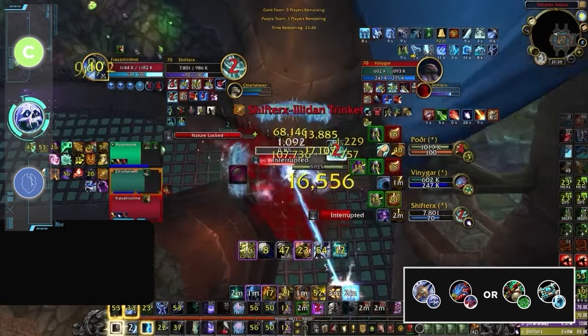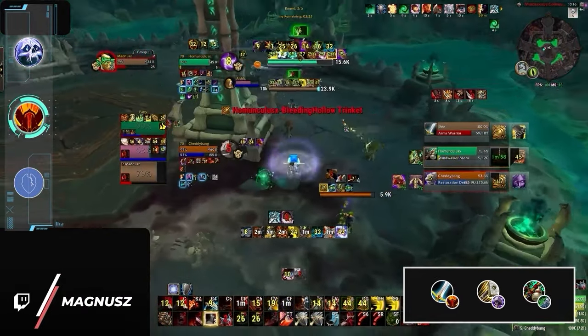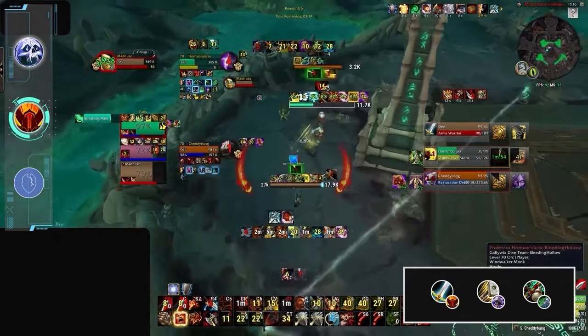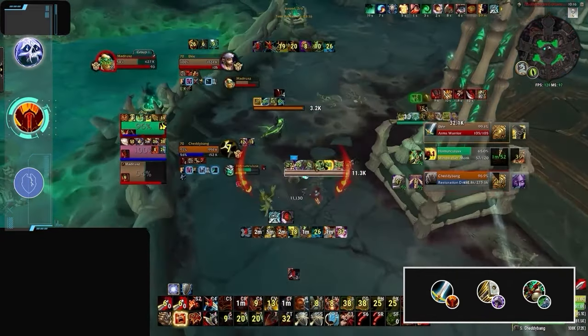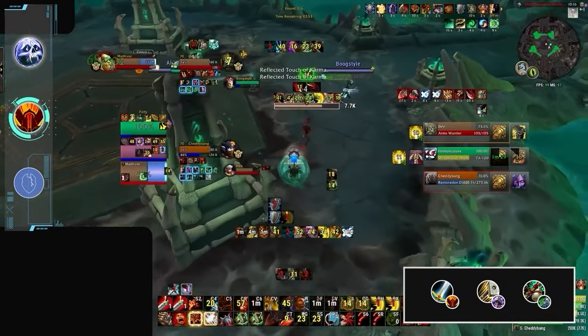Finally, we have our remaining DPS spec — Fury Warrior — whose best option is likely just Ret Warrior. Right now, Fury is simply considered the budget version of Arms, having less utility and more unreliable healing reduction in favor of a slightly stronger burst window.